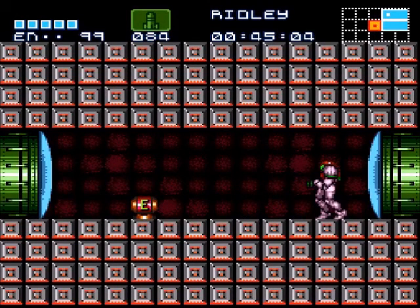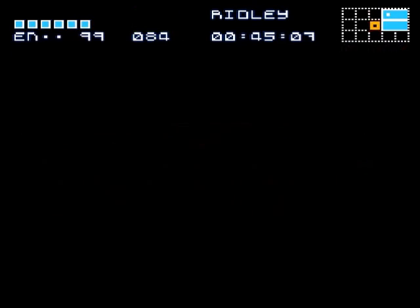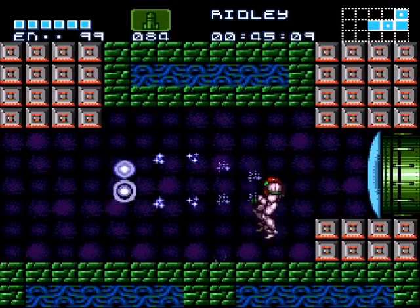You know the original Metroid — watch out, there's a hole in the floor. Thankfully we can jump right over it and get ourselves that energy tank. Delicious. All right, even more side hopper baddies.